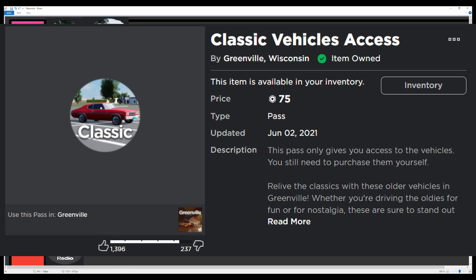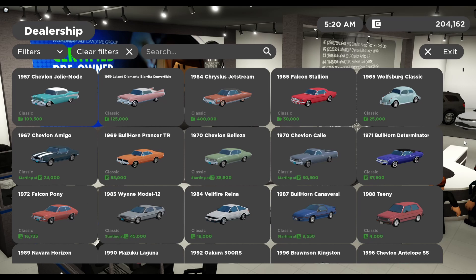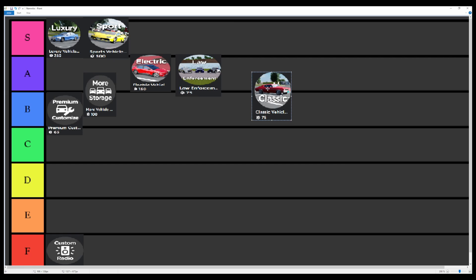For the last game pass, we have Classic Vehicles at 75 Robux. You get access to a few classic vehicles — personally, I think they're very cool. You can use a lot of them in most situations in role plays. Maybe not all of them. Personally I like classic cars but that doesn't fit everybody, and I understand it. There are quite a few vehicles and it's only 75 Robux. They are quite usable and can be quite fun just to drive around in a public server, so I would put that in A tier as well.